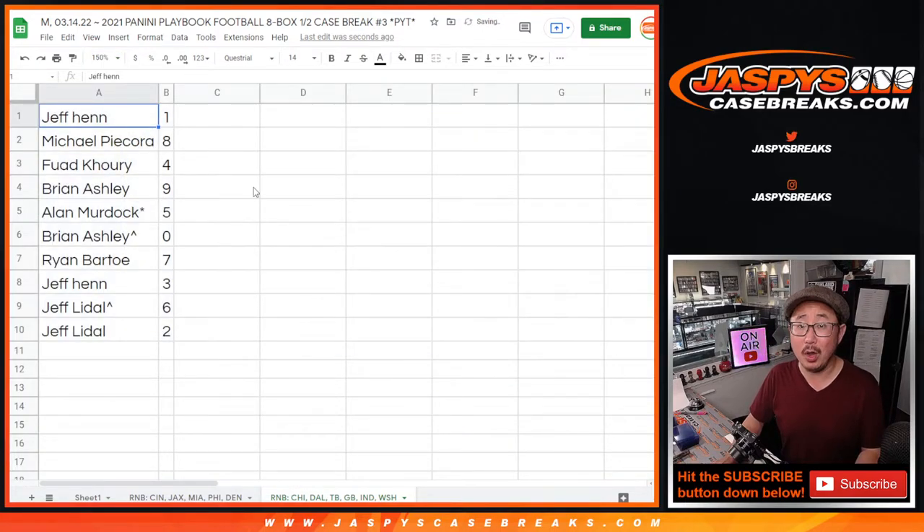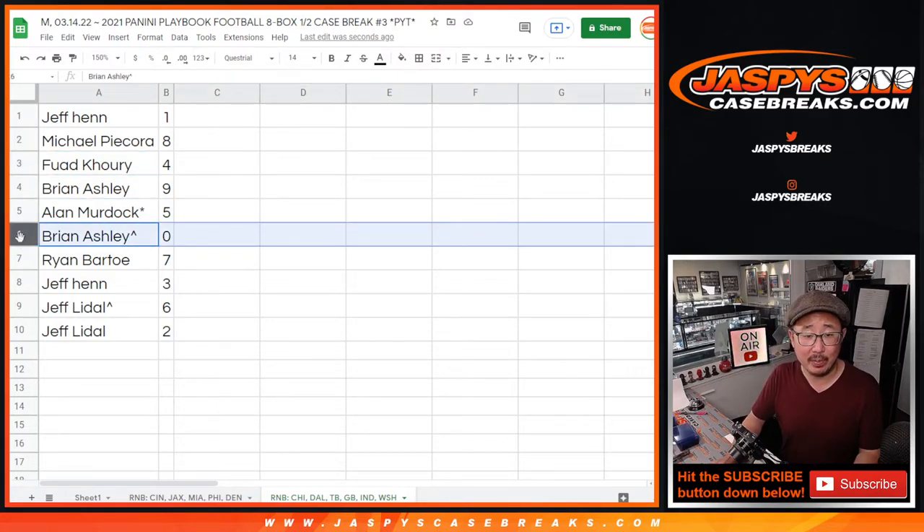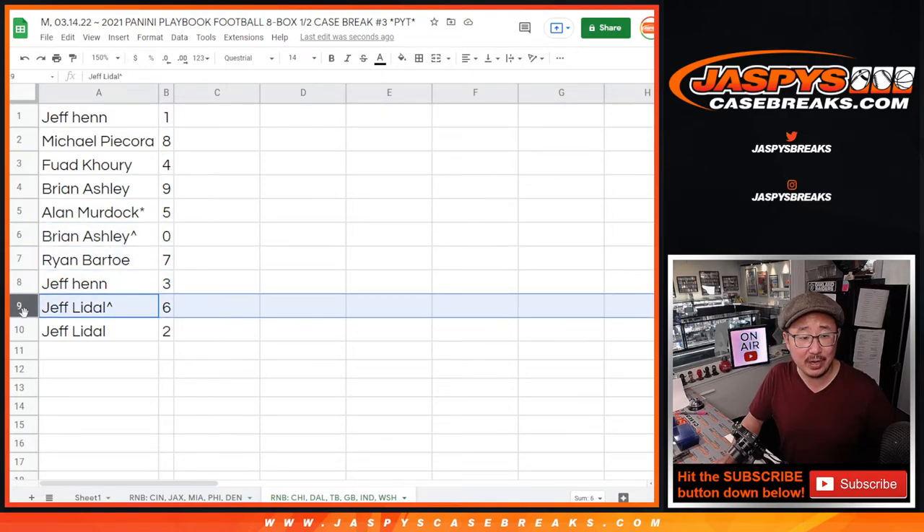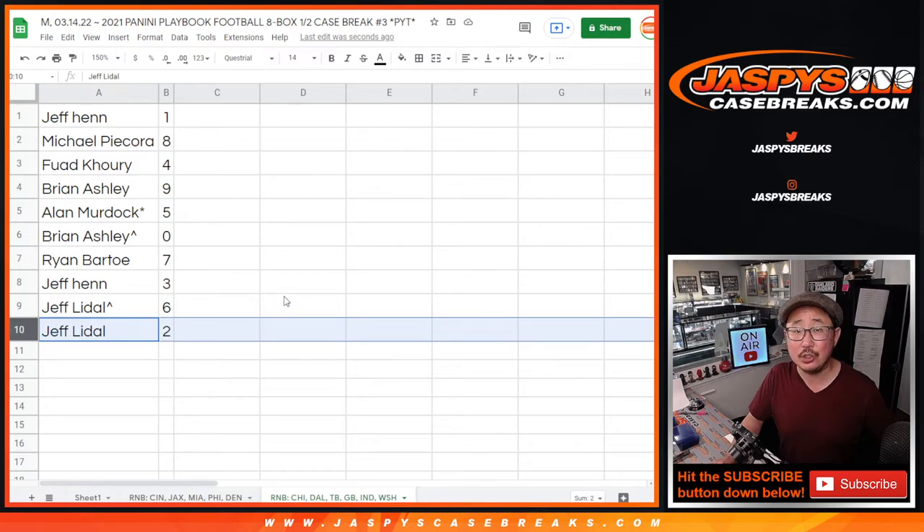Jeff Henn with number one. Michael with eight. Fouad with four. Brian with nine. Alan with five. Brian with zero. Remember, zero gets you any and all redemptions for this group of teams in that tab down there, including one-of-one redemptions. Jeff Henn, you'll still get live one-of-ones. Ryan with seven. Jeff H with three. Jeff L with six and two.